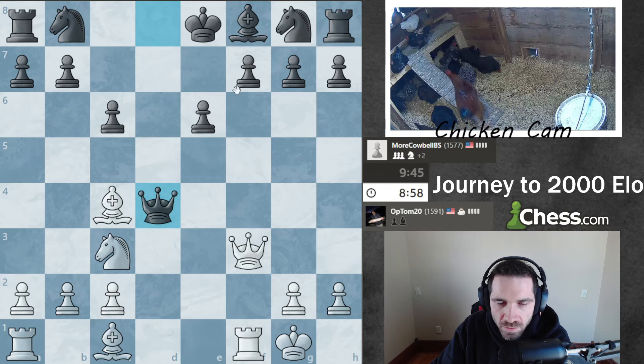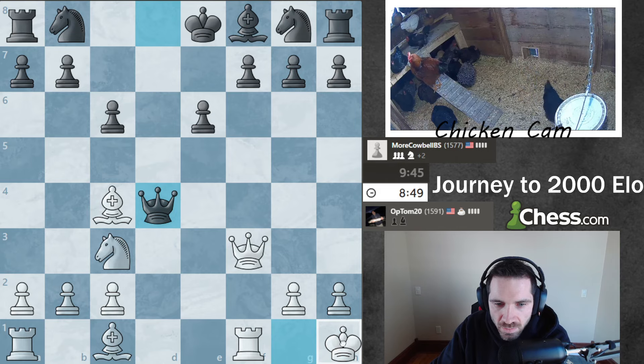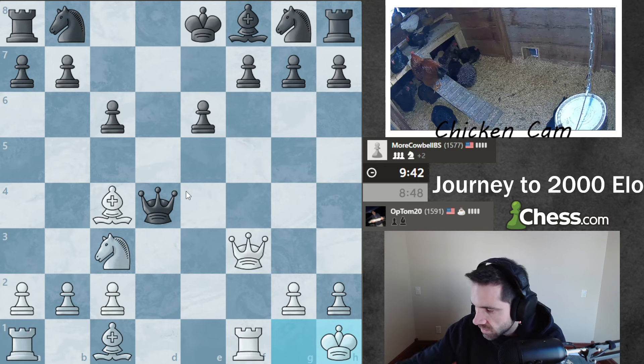Because if I start doing... let's say opponent takes and I take here, I can then take there, so I'm getting a bishop back. Let's just scoot the king over. But it might have been nice to have my rook come into the party here.